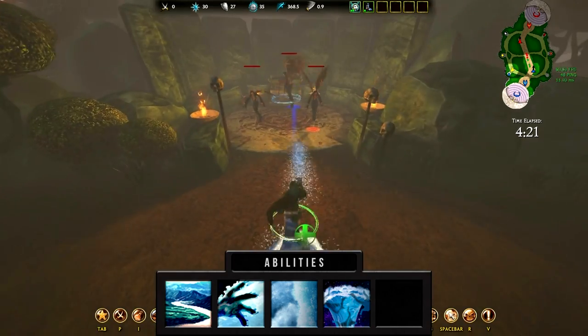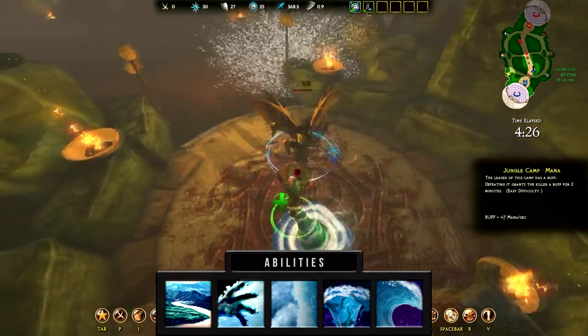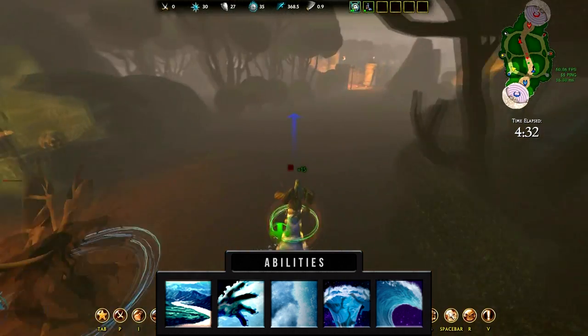Hebo's final ability is Crushing Wave. Hebo transforms into a wave and crashes forward, damaging all enemies in his path for magical damage. While Hebo is transformed, he is immune to all damage and crowd control effects. The wave will always go a set distance.